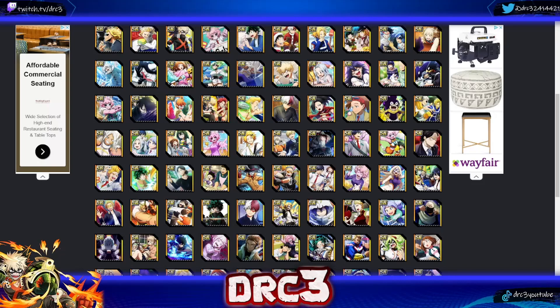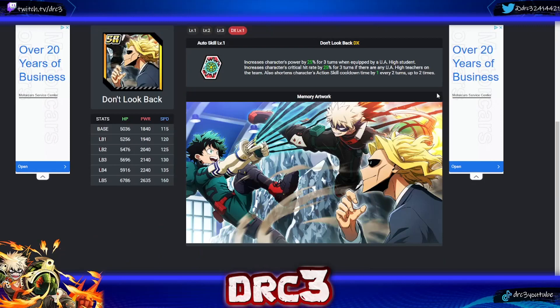The very first memory I want to talk about is the current event memory. While the event is still out, you want to make sure you get this memory — at least a copy of it. If you can, try to save two or maybe three copies of it and use your SR limit break tickets to put into this. This is a very very good free-to-play memory.